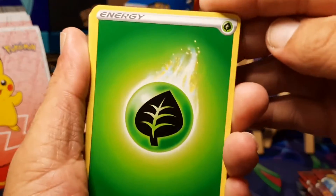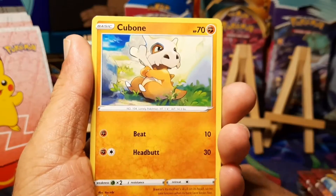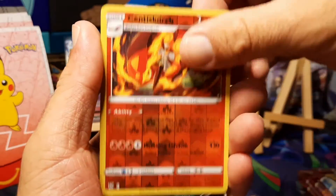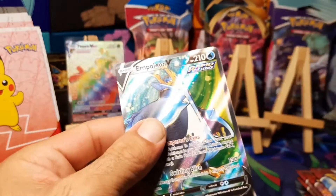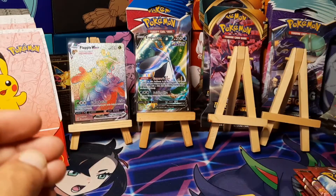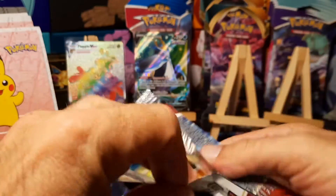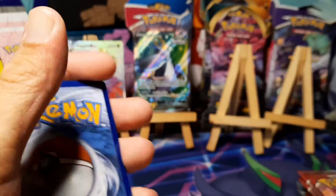Pack two starts off with a grass energy, single strike energy, Luxio, Durant, Cubchoo, Murkrow, Tepig, Honedge, Electabuzz, Centiskorch is the reverse, and a full art Empoleon V — two for two so far, not too bad. I got these packs off of eBay; if you noticed right at the beginning they had that plastic wrap around the cardboard sleeves, that's why I skipped ahead — had to cut that off and open up the cardboard. All right, third pack here, will we continue the luck?